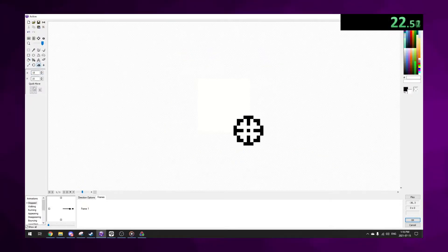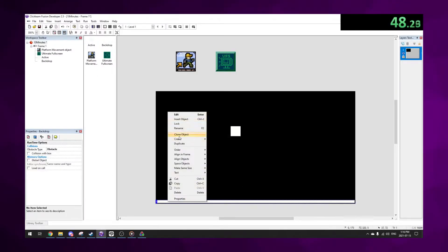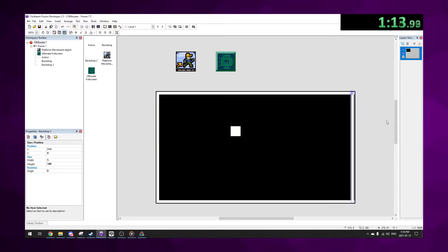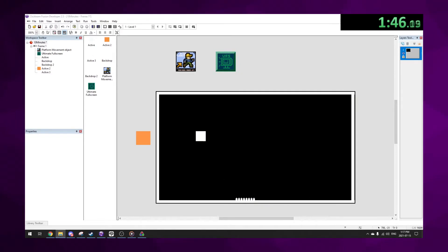Next, I imported the player sprite and began making the stage, starting with the floor, ceiling, and walls. Each platform I decided to have a width of 5 pixels so as not to take up much space. Afterwards, I imported all of the premade objects and sprites from earlier, including the hitbox, spikes, and the collectible.